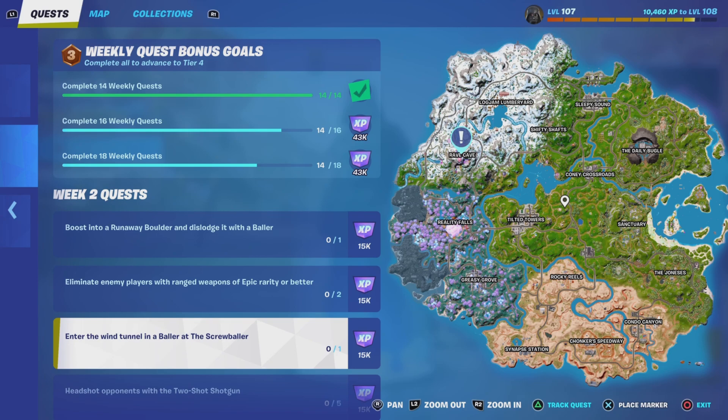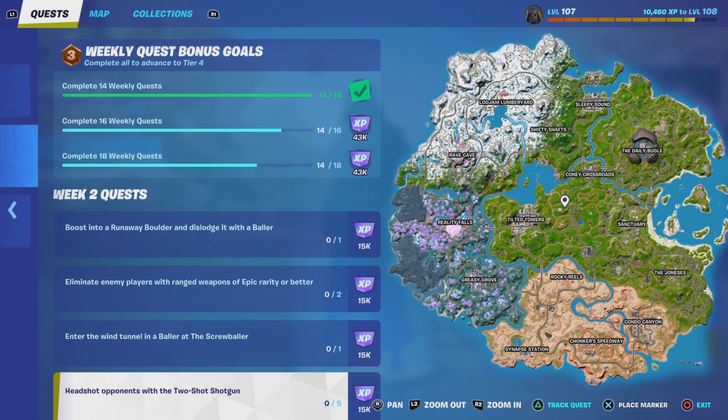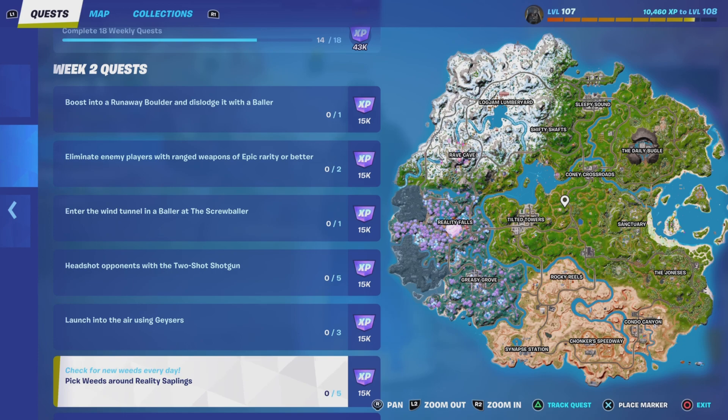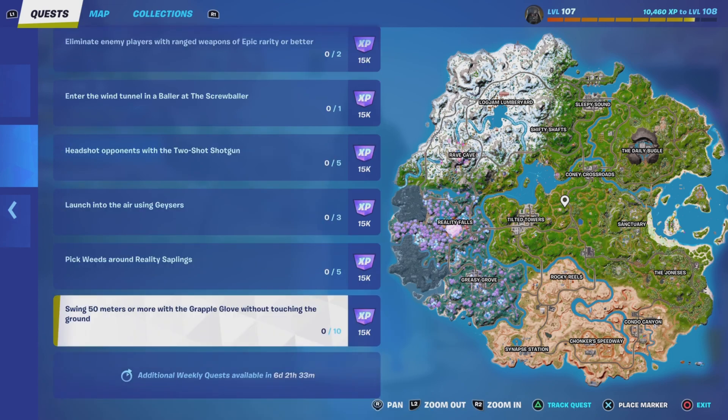Enter the wind tunnel in the baller at the Screw Baller — just go into the wind tunnel. Headshot opponents with a two-shot shotgun. Launch into the air using geysers — there is a geyser over near Reality, not too bad. Pick weeds around the Reality Tree you have, so we can also go to Tilted for that. And swim 50 meters or more with the grappler glove without touching the ground — that's easy. And that's it guys, so here are your challenges.